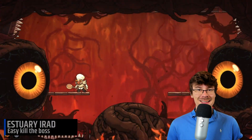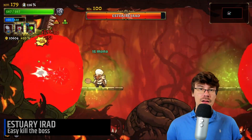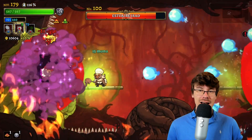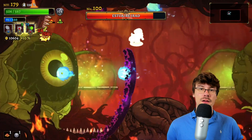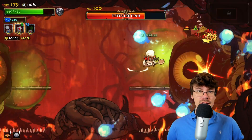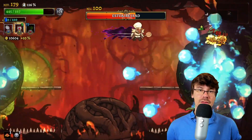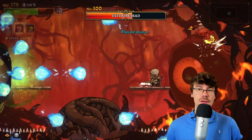For the boss fight itself, it's very easy. Use your poison spell because you can land it on the left eye and on the right eye, giving you a lot of DPS. Focus on this damage over time, and if you have relics with damage over time, don't forget to apply them to the eyes as well.